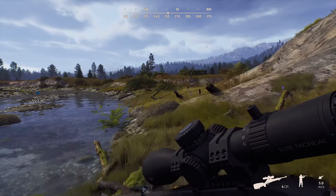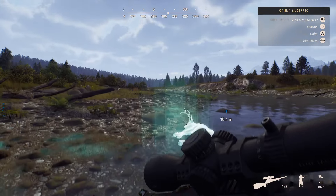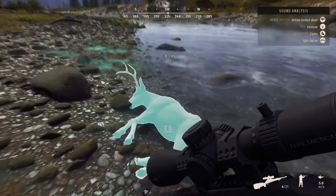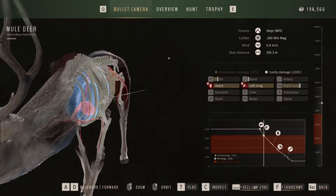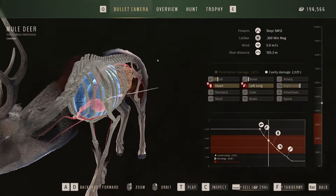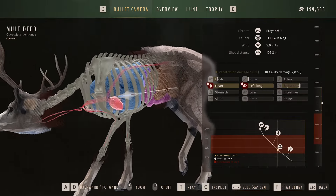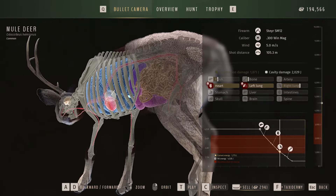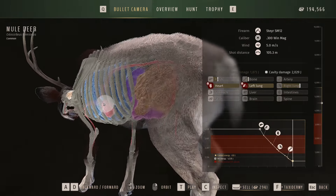Slight wind left again — I'll aim a little low since I'm zeroed at 200 but they're closer. 3D vision: quartering away, I'm going to intersect the two lungs. One down. Let me check the harvest — I aimed center lung and actually hit the top of the heart. If you aim for the center of the lung you'll often clip the top of the heart too, which is just a bonus. He exited the other side. A nice result despite the running shot.